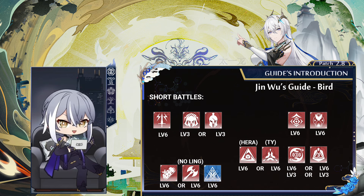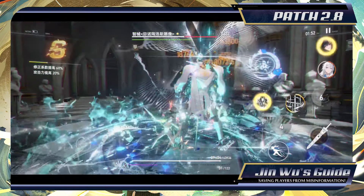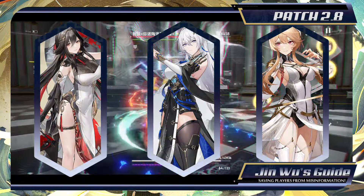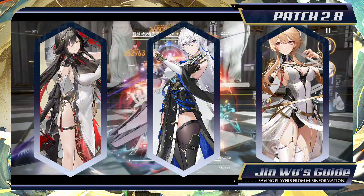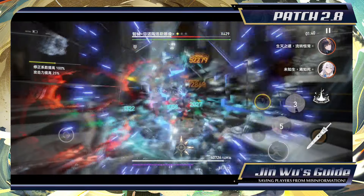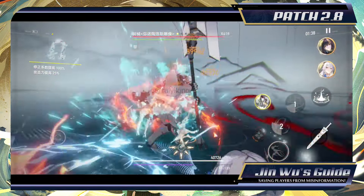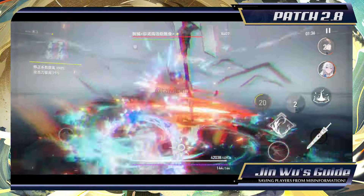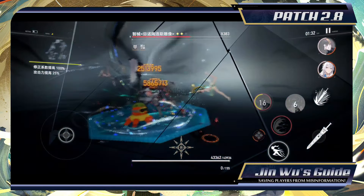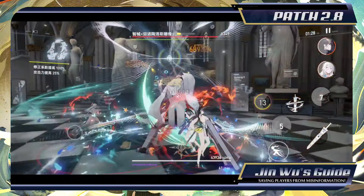Now, before we conclude this guide, here are the best enchant suggestions for Bird. Bird is not a complicated character if we exclude the need of her combos to make her optimal. Regarding team compositions, Bird's optimal team is a full Tianyuan team, specifically composed by Ling Guang and Geng Chen. If you don't have Geng Chen, use Hera as a filler unit. Ling Guang is priority for a suited team with Bird as your main DPS. But in case you asked me which Sig Key I should prioritize between Bird, Ling, and Geng, my answer is obvious: Geng Chen.